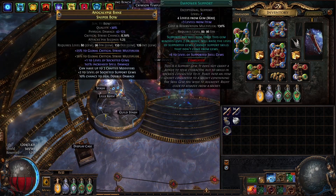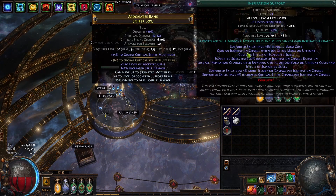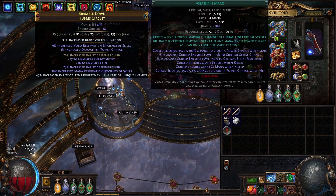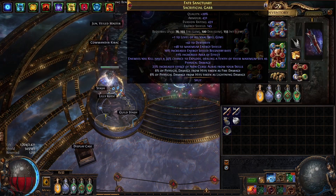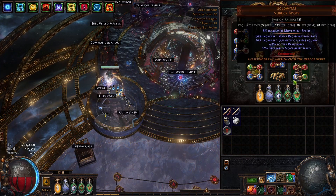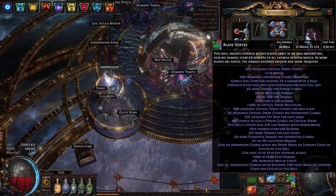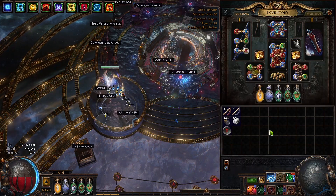On the gem setup: the BV link is Blade Vortex at level 20 in Power, Increased Crit, Power Charge on Crit, Unleash, and Inspiration — nothing changed there. In our helmet we are running Divergent Vortex, Arcane Surge, Hex Touch, and Assassin's Mark — this is how we apply the second curse. In the chest we have Enlighten for Hatred, Determination, Anomalous Purity of Blood, Herald of Ash, and Zealotry. In our boots we have Arrogance and Herald of Purity — this is how we reserve life. In gloves we have Herald of Ice, Vitality, Flame Dash, and Enlighten. We need this Enlighten to be able to cast Blade Vortex properly, since we are somewhat running out of mana, so we need the second Enlighten there.